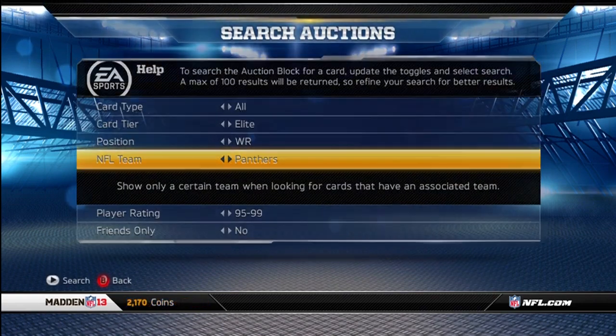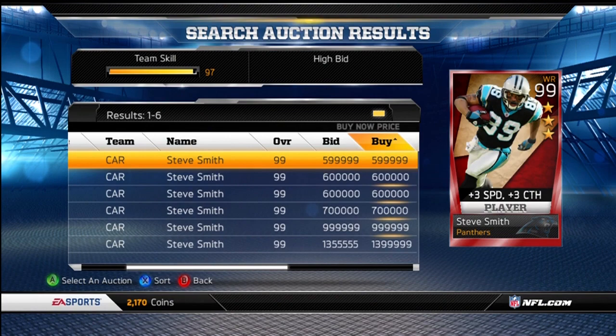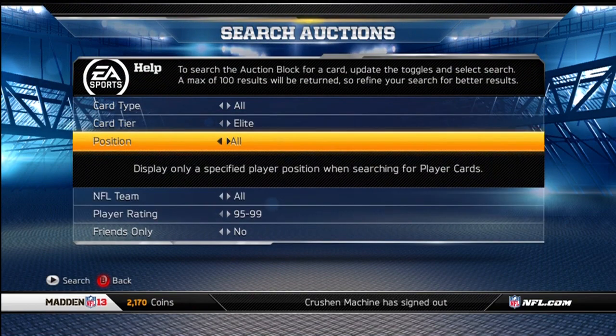I'm guessing that $350,000 one is now gone, because it was $600,000 and then it went down to $350,000. So let's take a look at the next card, which is Troy Polamalu.